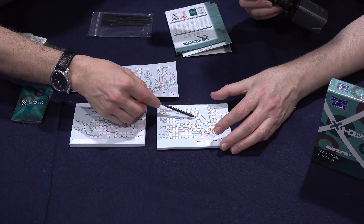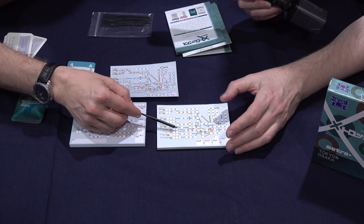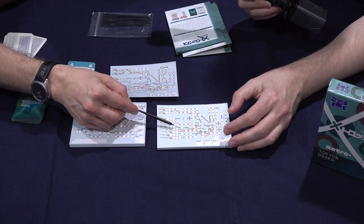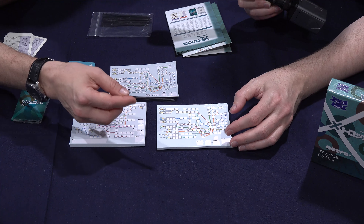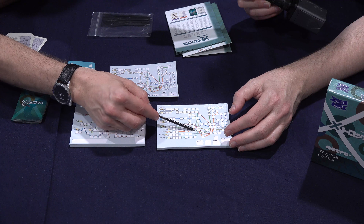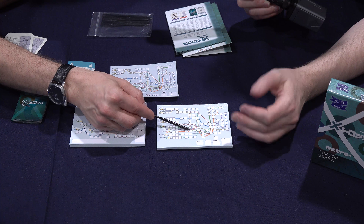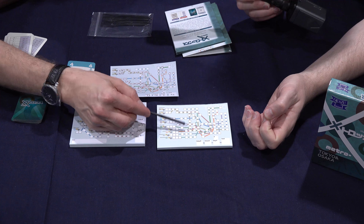What can happen is that you can enter another line, and if you already have a circle there, you have to stop. For example, if you've written a five here, so you've filled these out, and then you write a five here, then this one will already be filled out, so you'll have to stop there.